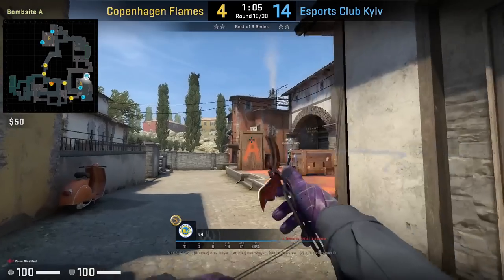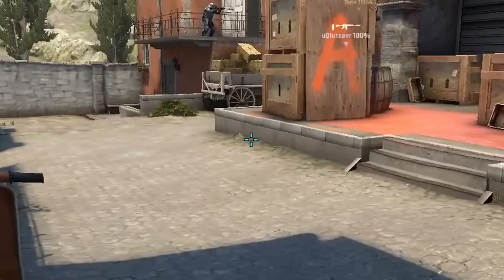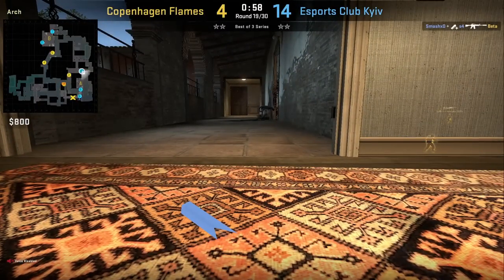S4 flashes apartments for his teammate on balcony to push in. He stands behind the bike, aims at this grass, then jump throw. The flash blinds Xiphon, setting up a frag.